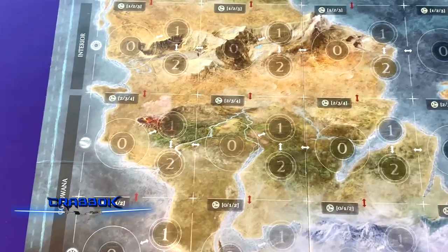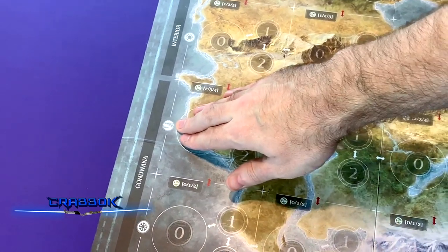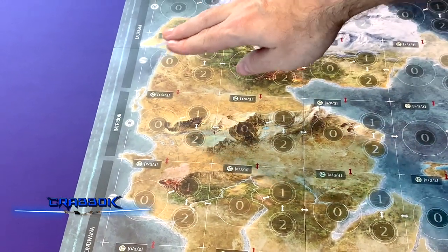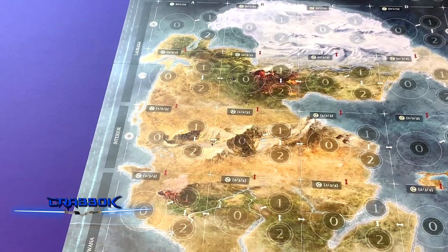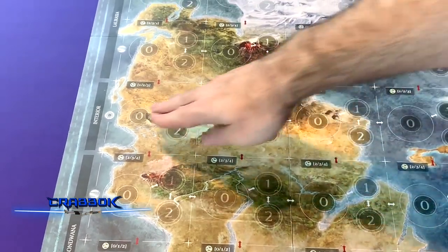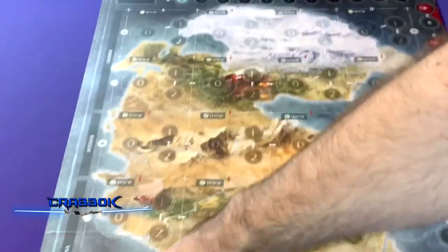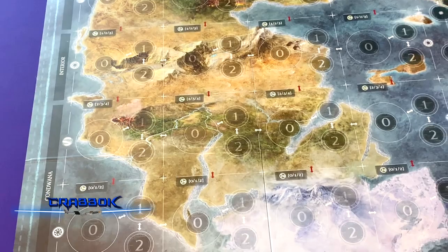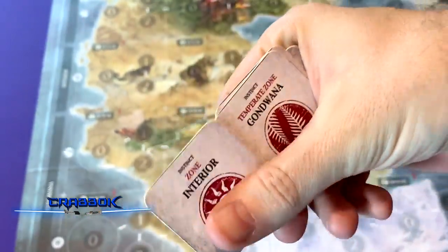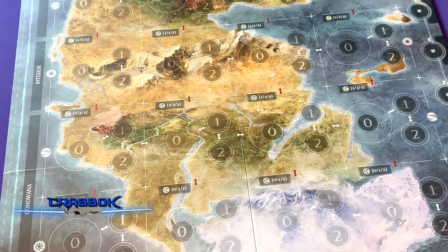In addition to continents, the rows are divided into different regions: subpolar, temperate, and interior. So row one would be Laurasia subpolar, the second would be Laurasia temperate, the middle is always interior, the second from the bottom is Gondwana temperate, and the bottom is Gondwana subpolar. This matters because zone tiles will reference things like interior or temperate Gondwana, establishing a grid coordinate system by combining sectors and zones.